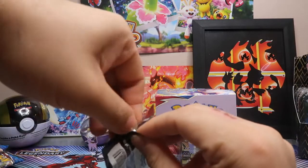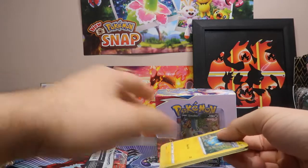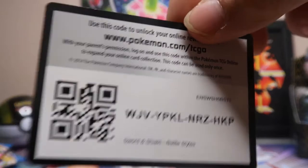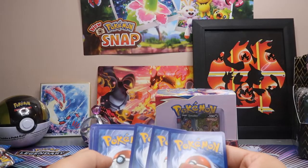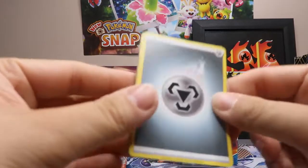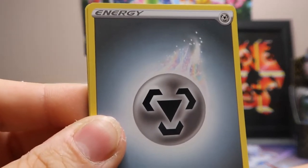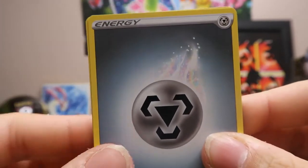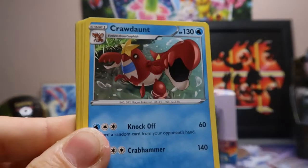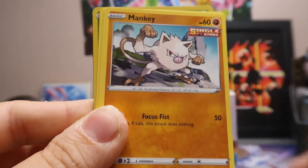I'm trying to open a lot of the stuff I have now because I'm trying to make room for new stuff coming in. Obviously, Chilling Rain — I pre-ordered a booster box, and then I also pre-ordered one of each of the ETBs that were on Pokémon Center's website. Metal Energy, Dottler, Crawdaunt, Shinx, Blipbug, Pawniard, Mankey.